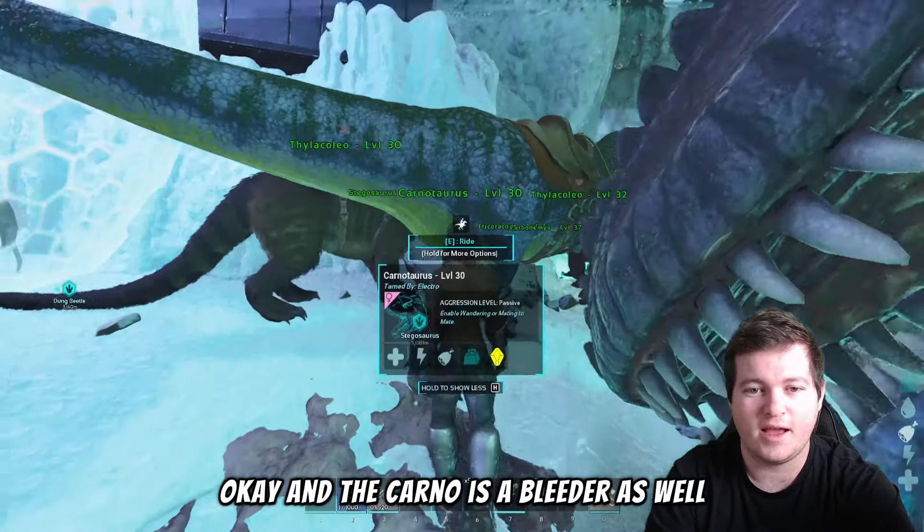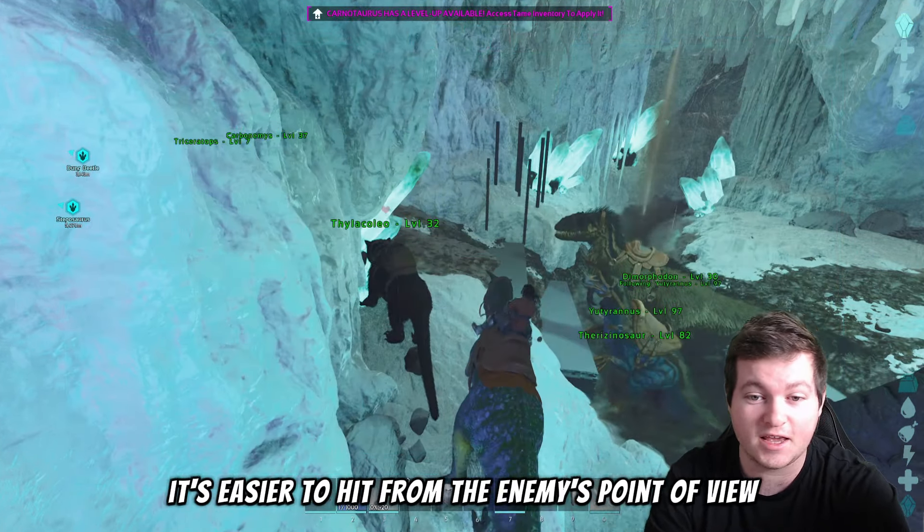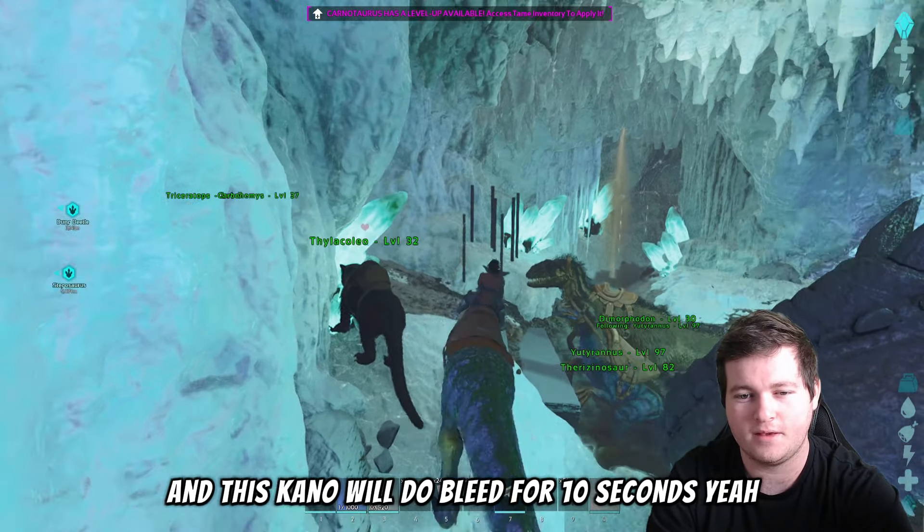The Carno is also a bleeder. If you can't find a Thylacoleo and you need defense immediately and you have a Carno in base, it also does bleed. It doesn't bleed as much — I believe it's either five percent or two percent, but over ten seconds rather than five. It's bigger and clunkier, making it easier for the enemy to avoid, but it stacks with the Thylacoleo. So if you have enough players you can stack both bleeds. The Thylo bleeds for five seconds and the Carno for ten seconds, which is what makes the Carno slightly less effective than the Thylo.